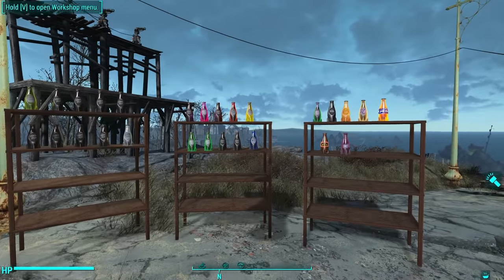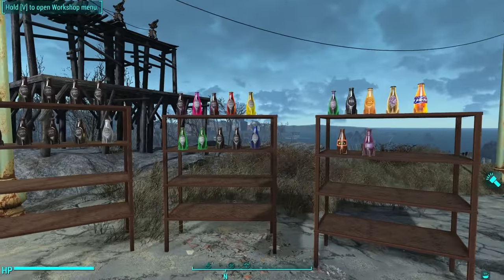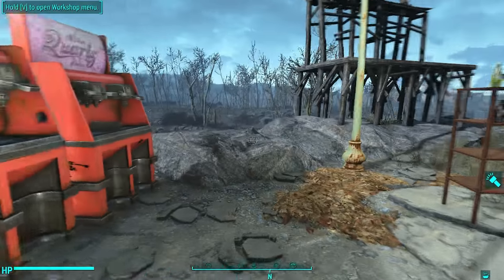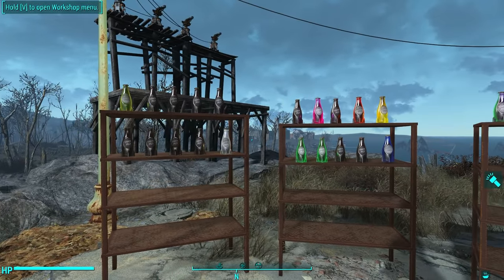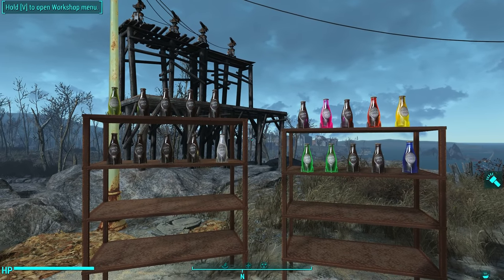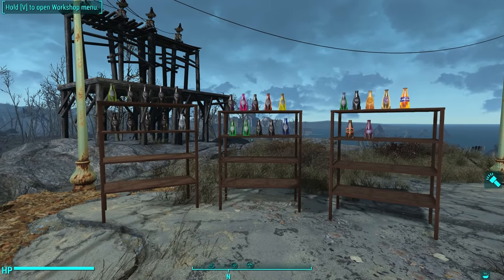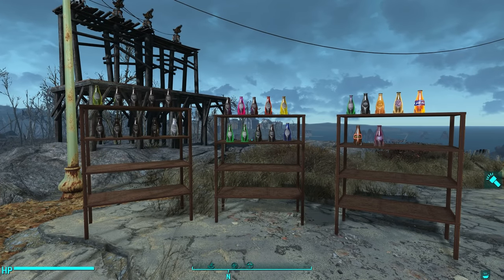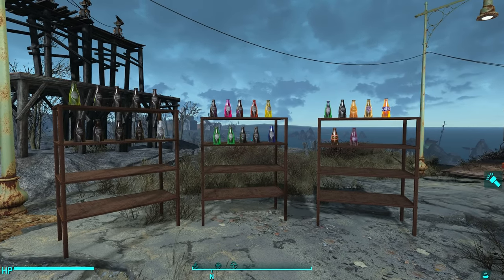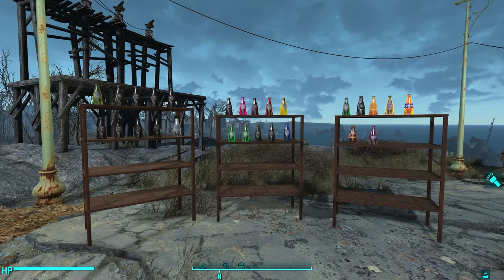So there you go, ladies and gents — those are all of the new Nuka-Cola bottles that you can find in the world, and all of the new Nuka-Cola bottles that you can craft from the new Nuka Mixer Station. Some of these you can craft automatically by simply crafting the station, but many of these require a recipe book, which I showed you how to get in this video. I hope this video was useful — if you like stuff like this, please leave me a comment and subscribe for more content. I now need to go drink some soda, I am really thirsty. Thank you all very much for watching!